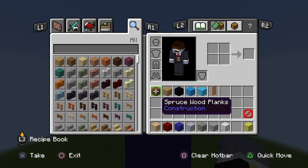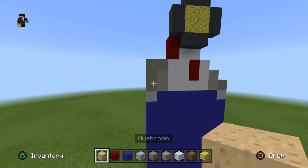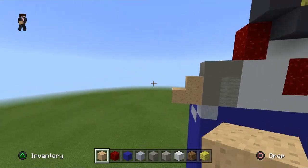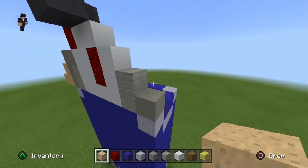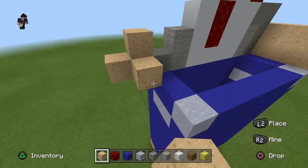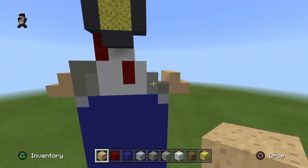Let's move the spruce wood planks into our inventory. Grab the mushroom block and right here on this light blue concrete go one, two, three — move it all the way to the back. Do the same on this side: one, two, three — move it all the way to the back, giving you this look.